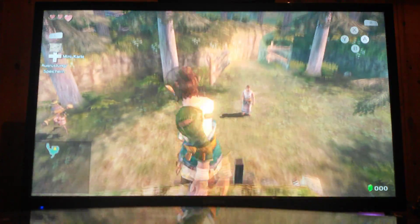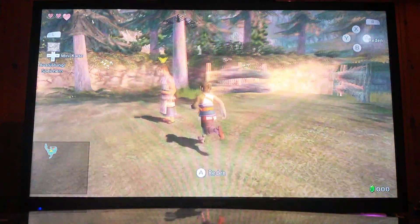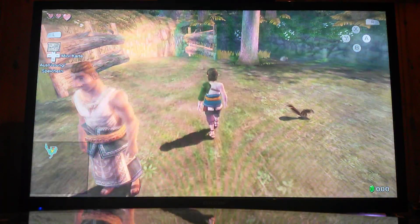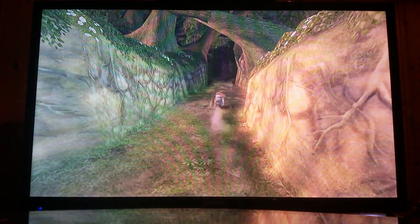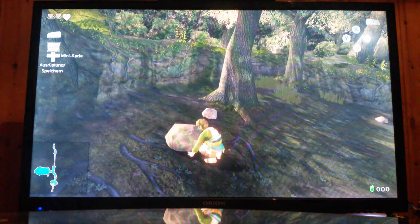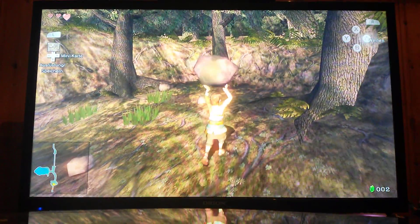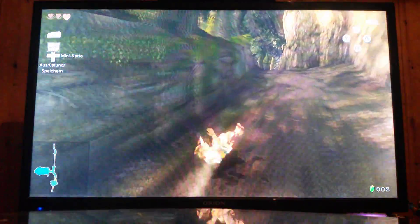Dann lass uns erst mal weitermachen. Ich kenne das Spiel noch nicht. Hier ist das Mädchen mit unserem Pferd langgegangen. Aber was willst du eigentlich von uns? Ja, jetzt dürfen wir räumen – also Epona. Das Mädchen ist hier langgegangen. Ein Wald. Die verlorenen Wälder – das glaube ich nicht. Oh, da hat Link was genommen. Wieder ein bisschen Geld – das ist schön. Gut, lass uns nicht so viel vertreiben, wir müssen unser Pferd finden schließlich.